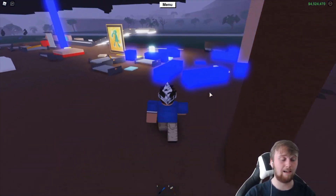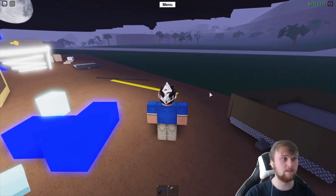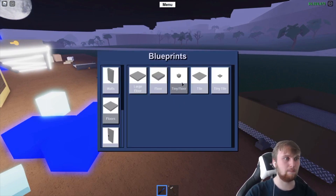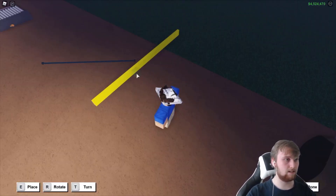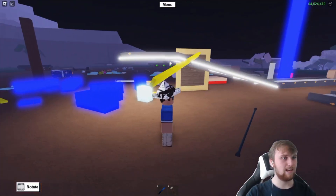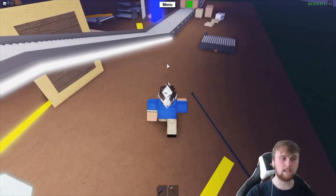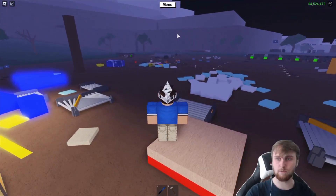This works a lot better in private servers than it does in public, because in private servers there's no real lag unless you've got a massive base and not a decent computer. It does take a little bit of a knack. R, T, B. There we go — it just sort of pops back up from the ground. Obviously make sure when you're doing this that there aren't any blueprints lying around, because that would be tragic.